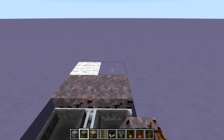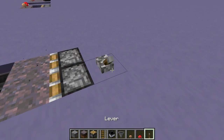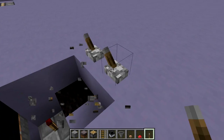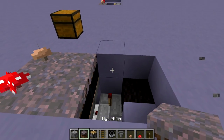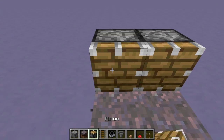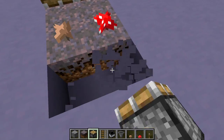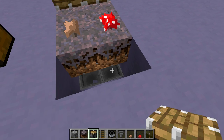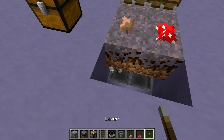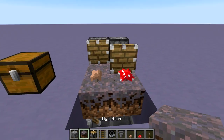We want to push our mycelium into the hoppers here, so we're actually going to place pistons there and there, then power them to push the mycelium block. We can pick these up, place solid blocks on top of the torches, and then replace the pistons facing towards the mycelium and we are done. If you ever want to disable the hopper clock on either of these designs, you can just send power to one of the two hoppers down here and that'll shut off the design. One of the pistons will come out and stay there and your design will be shut off.